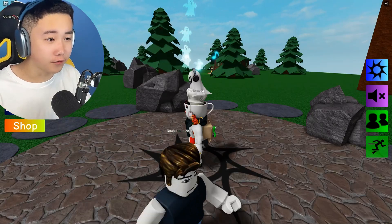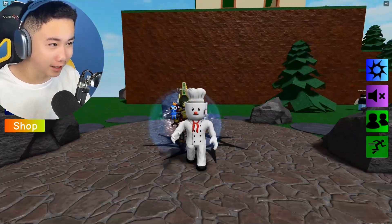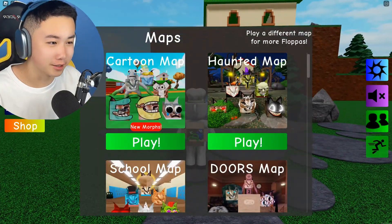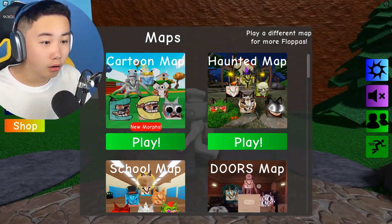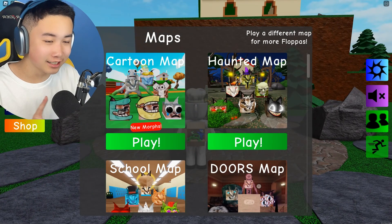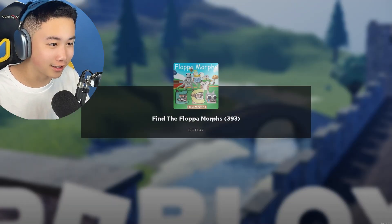There has been a new update to find the floppa morphs. Let's teleport to the new area — obviously via the map. They added a new cartoon map and I can see some alphabet lore characters, so I definitely want to go inside.